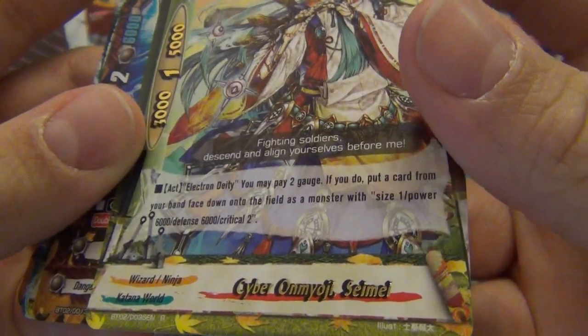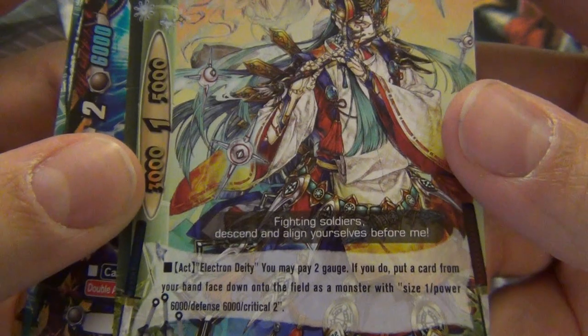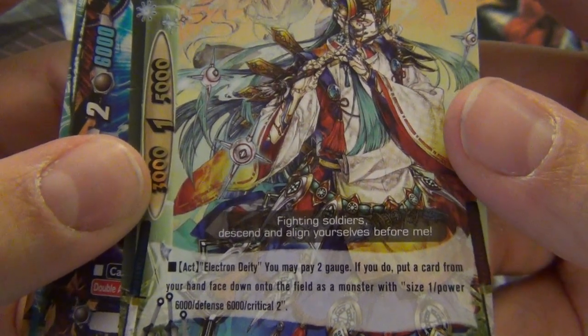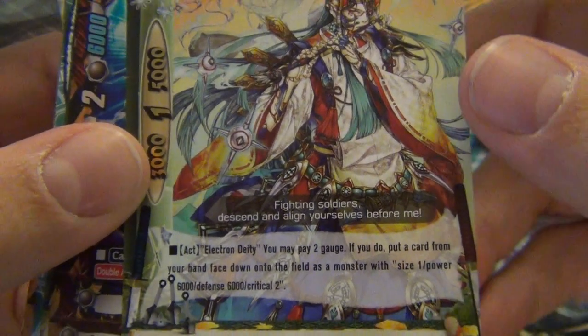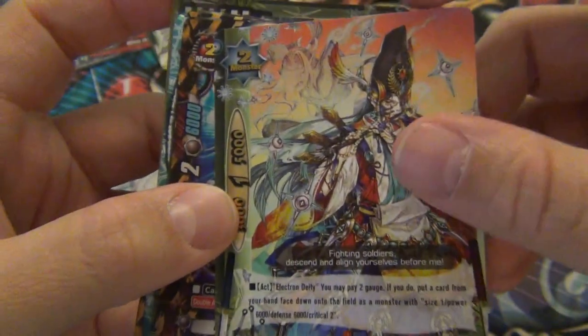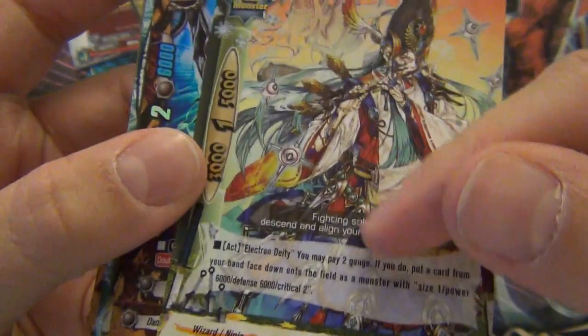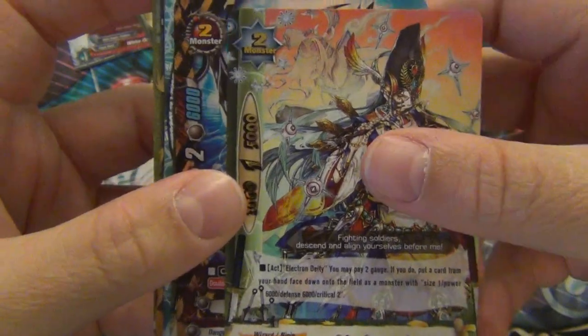Cyber Onmoji Seime - Electron Deity. Pay two gauge; if you do, put a card from your hand face down on the field as a monster - size one with power 6,000, defense 6,000 and two crit. It seems pretty good. You get two cards for the price of one plus gauge, so it's two gauge to get two monsters. I kind of like that.